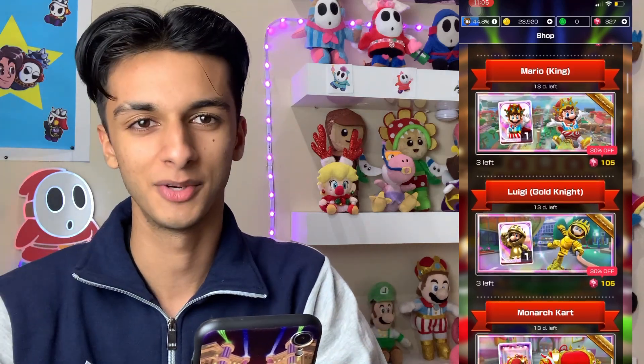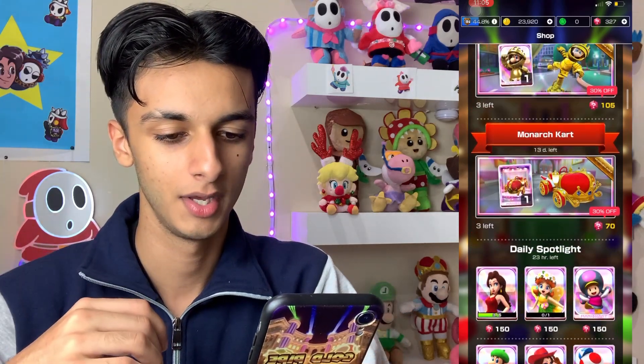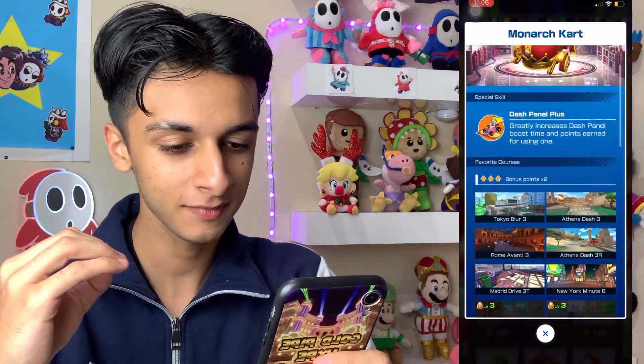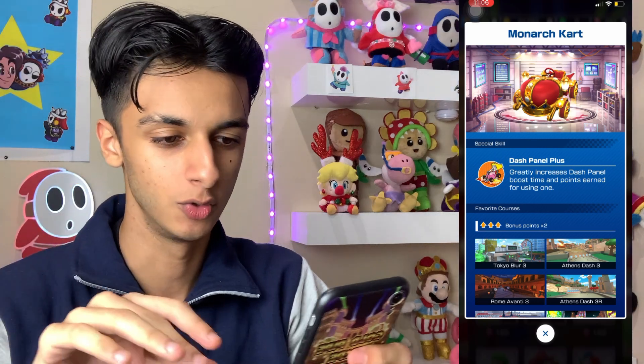We have Luigi Gold Knight — I feel like he's a bit irrelevant. If you like his design, just go for him, but he hasn't gained any great value. Then we have the Monarch Cart — so dope looking. I don't know how big its hitbox is to be honest; I'm hoping it's big but I don't think it is. It may be smaller than the Mark II.